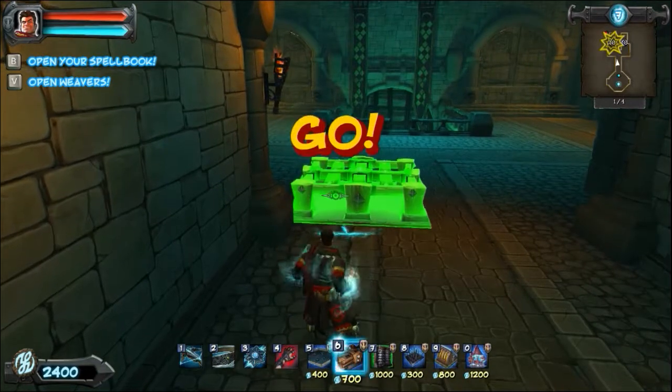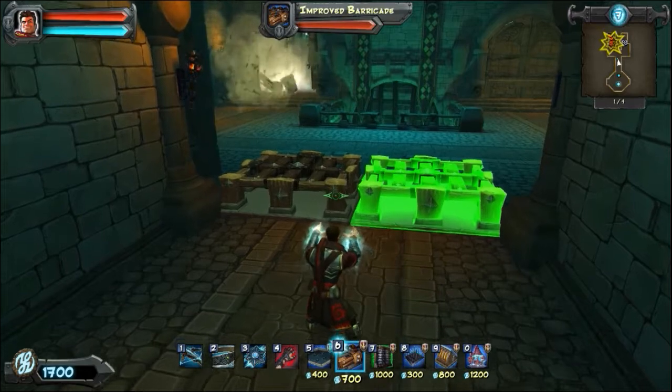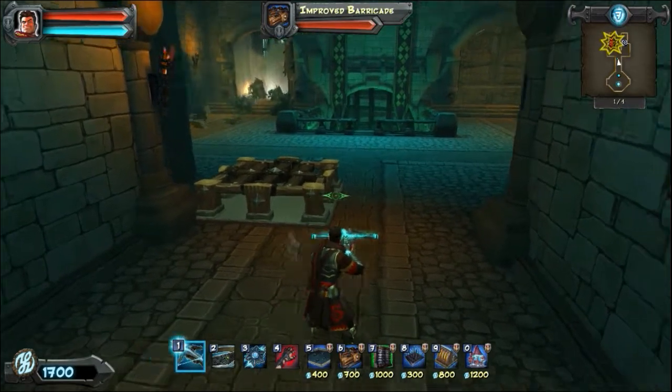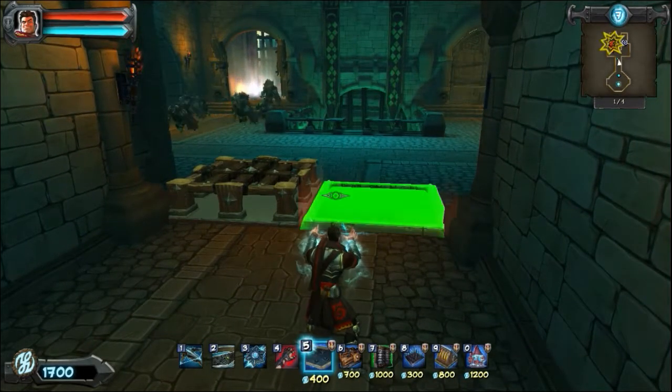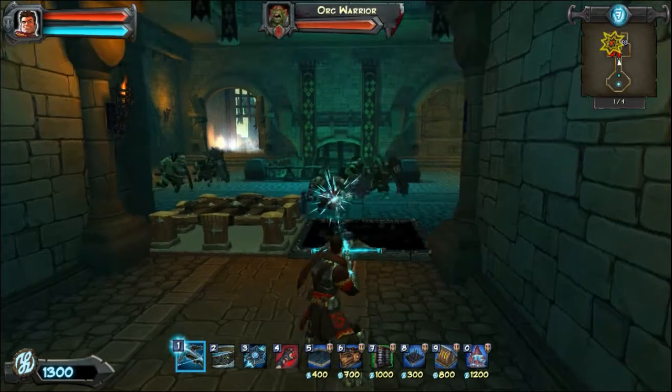What's different about the nightmare setting is it doesn't give you a chance to set up. You just enter the game and instantly the Orcs are going to start rushing you. Whereas in what they call the War Mage setting, you actually get to set up your defenses in advance. But this just jumps right in.